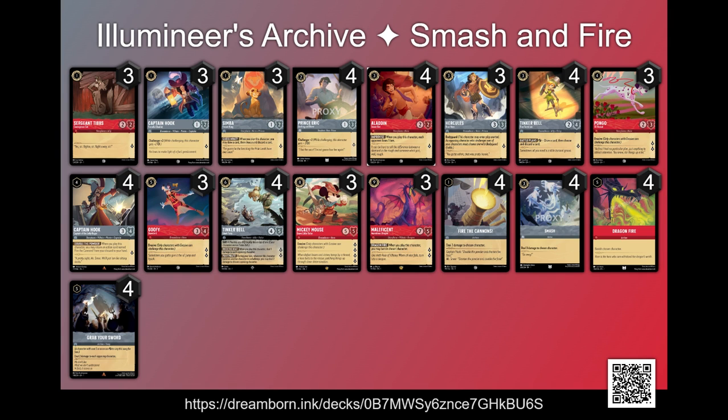So here is Smash and Fire. We've got Sergeant Tibbs, Captain Hook — both versions of him — Simba, Prince Eric, Aladdin, Hercules, Tinker Bell — both versions — Pongo, Goofy, Mickey Mouse, Brave Little Tailor, Maleficent, Fire the Cannons, Smash, Dragonfire, and Grab Your Sword.